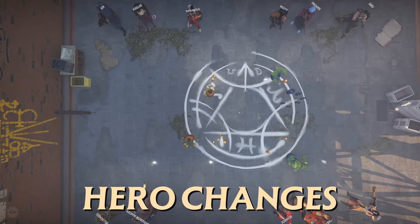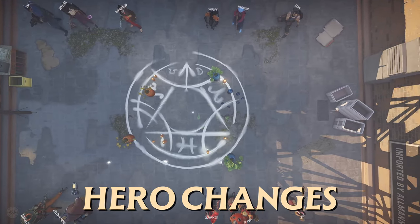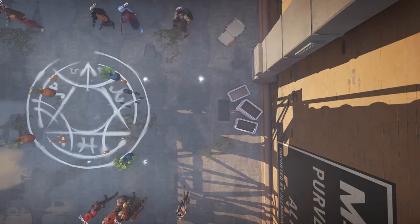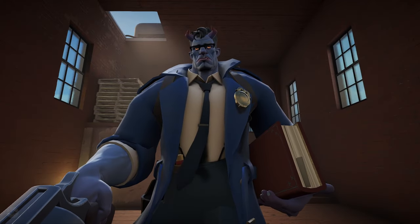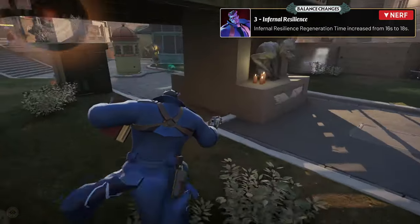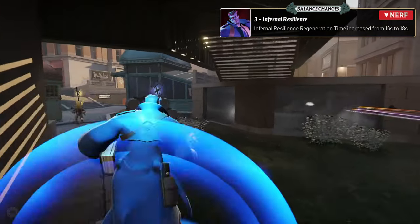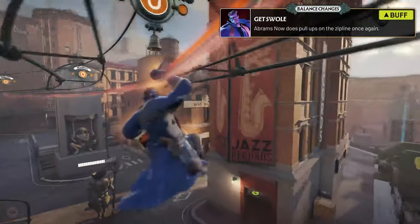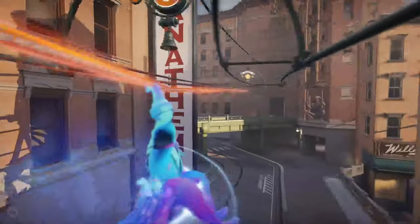Now let's dive into the latest hero changes, where we've seen a mix of buffs, nerfs, and some interesting adjustments that are sure to impact how these heroes perform in the current meta. Abrams' Infernal Resilience regeneration time has increased from 16 seconds to 18 seconds, meaning it takes him a little longer to recover. But in a fun twist, Abrams can now do pull-ups on the zipline again, giving him a little extra flair while navigating the map.